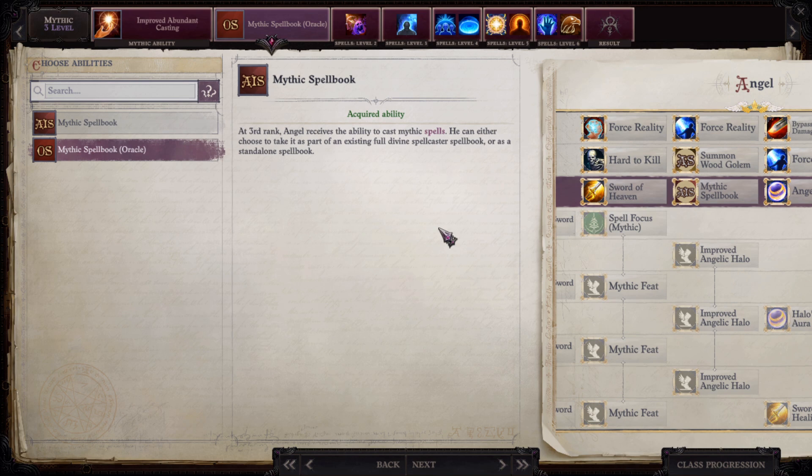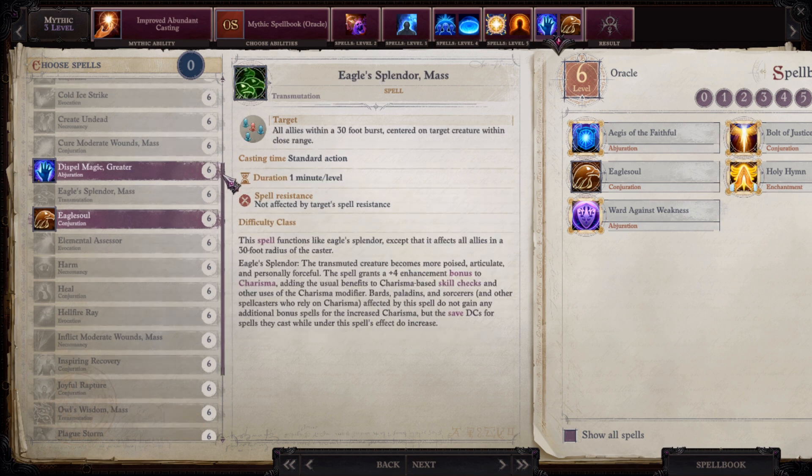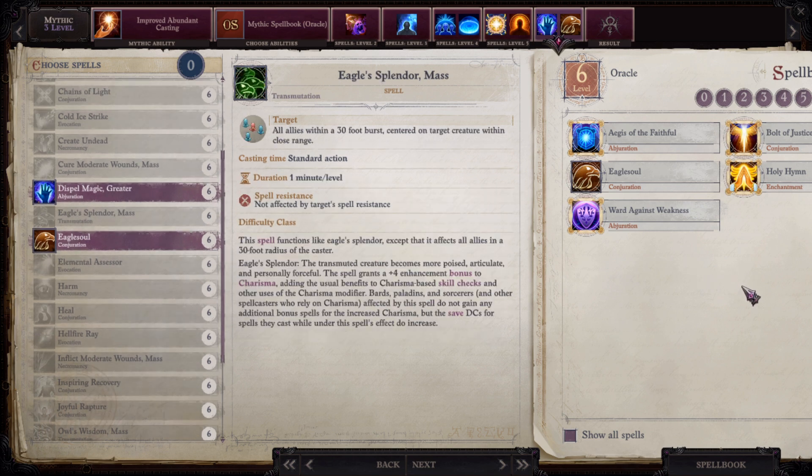Right after level 10 I also reached Mythic Level 3. I want to show you the spellbook merging mechanic. After choosing the Angel mythic path we can choose spellbook and take Mythic Spellbook Oracle. Now our caster level is no longer just our Oracle level — it's Oracle level plus Mythic level, currently adding up to 13. This gives us access to higher level spells than we would otherwise have, and at level 10 we are already able to cast up to level 6 spells because of this merging.